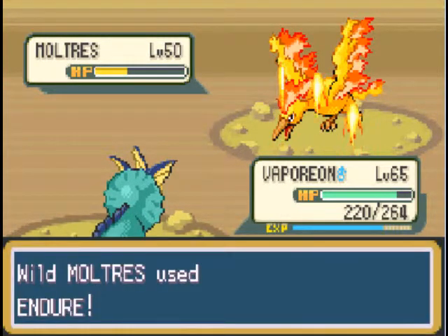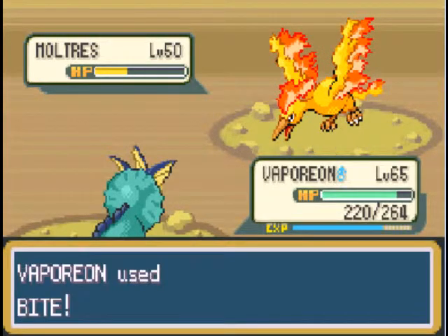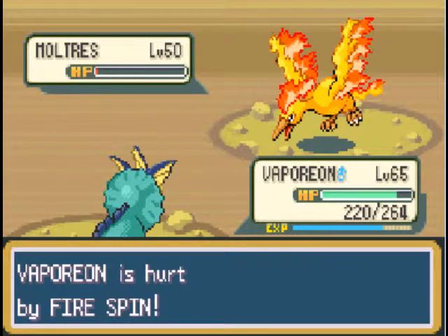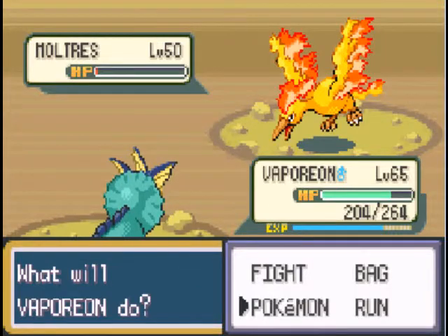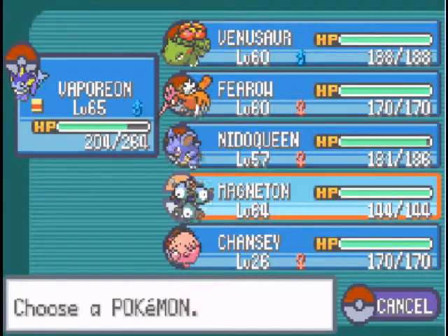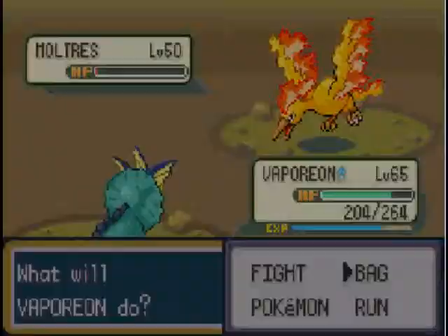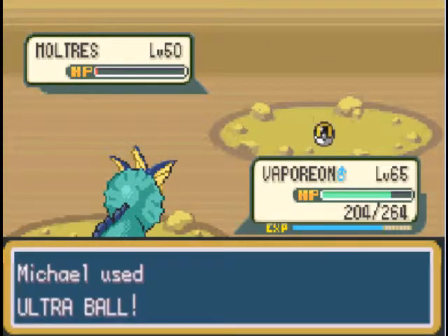Let's just hope I don't accidentally knock — oh, good. Moltres always uses Endure — I forget about that. That would've knocked Moltres out if not for that. I would say he doesn't have a gender, and I just said he's a he, anyway. I guess we'll just refer to Moltres as a he. We can't even switch out yet. Might as well use an Ultra Ball while we're waiting. It won't work, but it passes the time, I suppose.